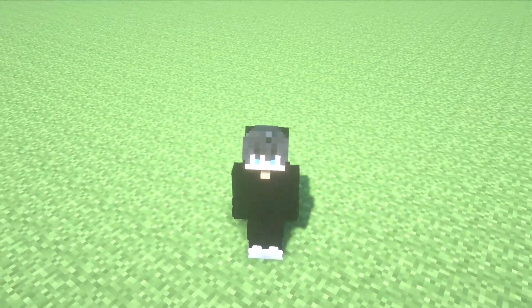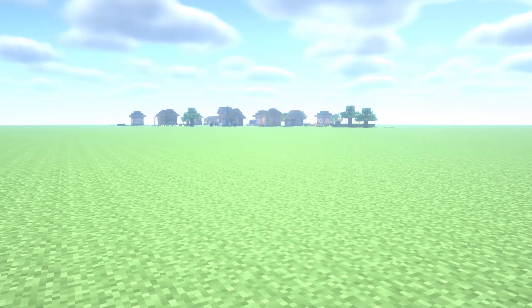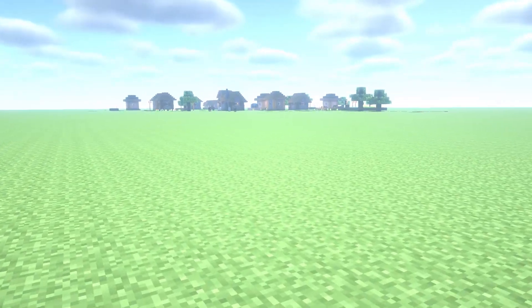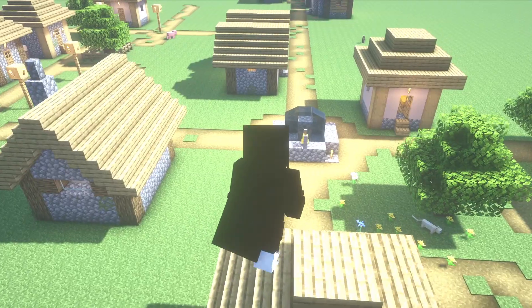Imagine that your spawn point is very, very bad. I'm going to show you the solution. Just go to where you want to spawn — in my case, this incredible village — and do the following: go to the chunks that you want to be the spawn chunks.